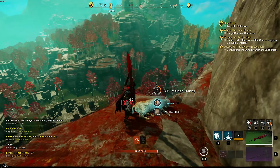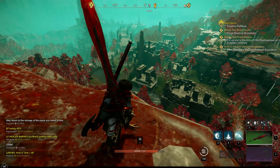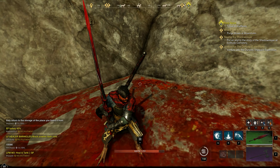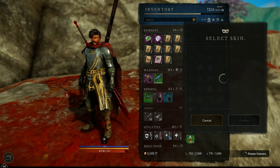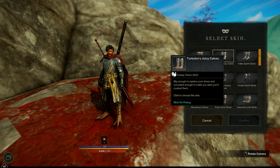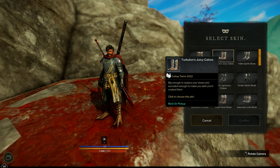One of the items you'll be able to get are these boots, or greaves, that look like turkey feet. I'll show you what that looks like — you can change the skin here. These are the juicy calves of the Turkloin and as you can see they're a cosmetic item.